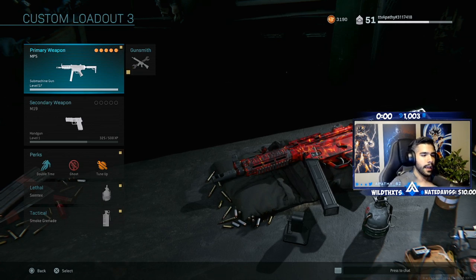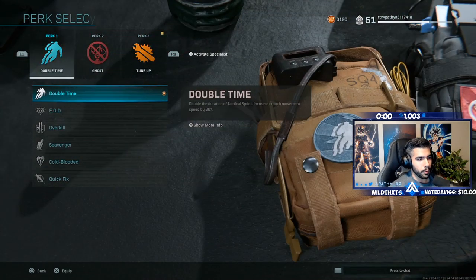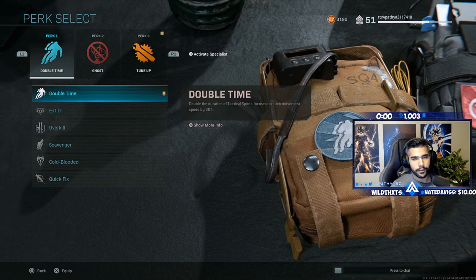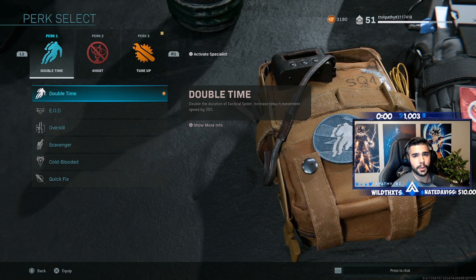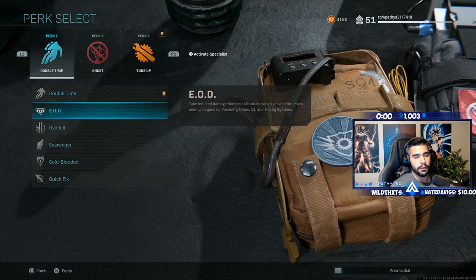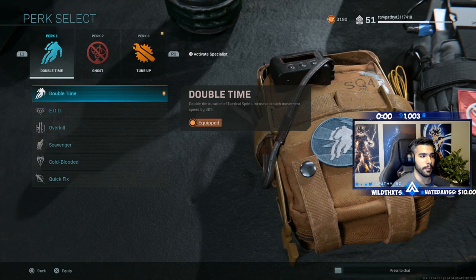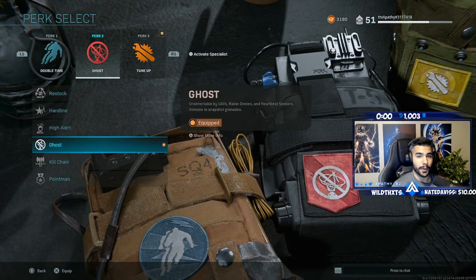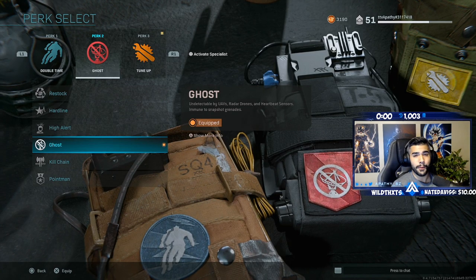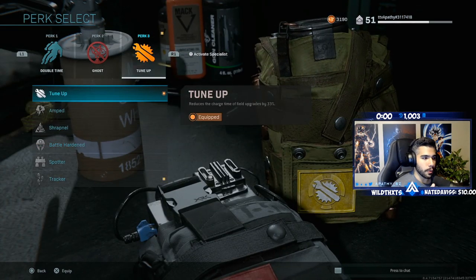We're going to hop straight into it. Before I get into the gun I want to go over the perks really quick. I'm running Double Time — Double Time allows you to do the tactical sprint for a longer time, and I feel like it's really good when it comes to rushing and playing pubs. EOD is something if you think you're getting grenaded a lot and you're just frustrated with nades, you can run EOD, but I like Double Time especially in pubs. Then I'm rocking Ghost — Ghost is a must. You have to run Ghost in pubs, otherwise UAVs are going to detect you all the time.